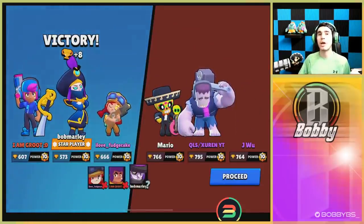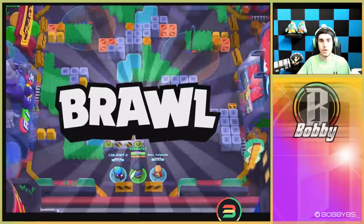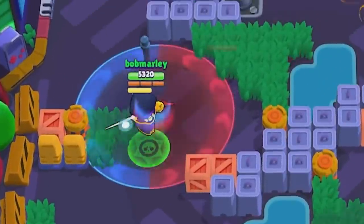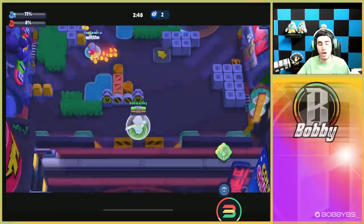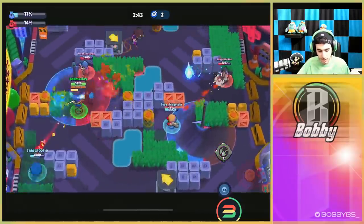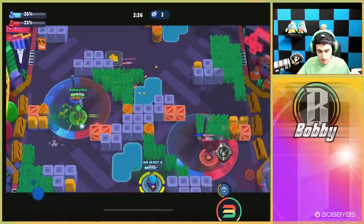We're going to play one more game — a Hot Zone game. I haven't played Hot Zone with Mortis yet so let's see what happens. There are jump pads on this map, which is pretty cool. We've got a Penny and a Colt over here — they take us out immediately. This map looks like the hot zone near you is really easy to get position on, so I'm just gonna keep jumping in and making plays. Looks like there's only a Penny here so we're gonna get that kill and hold possession of this zone.